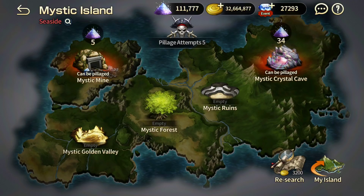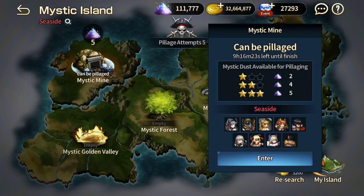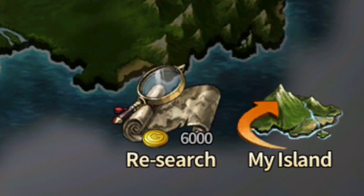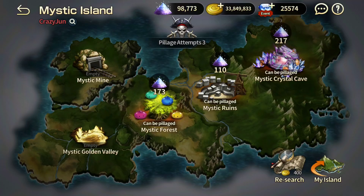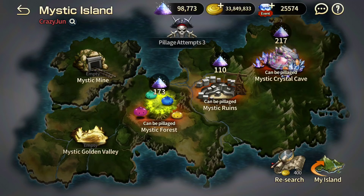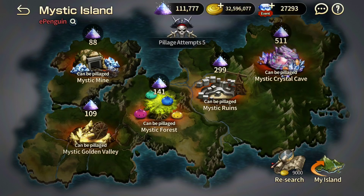Look at this guy — he's actually smart. He's putting it on the most important island, Mystic Mine: 20 diamonds. The rest, I'm not going to say they are not important, but you do get some items from it. But if you want that 20 diamonds, Mystic Mine is a free place for you to be farming it. Look at this — crazy June, if you are watching this video, I'm coming for you. How do you not put right there for the 20 diamonds and you are putting it everywhere else? So you get my point.